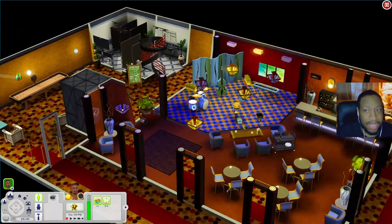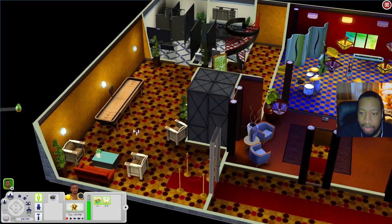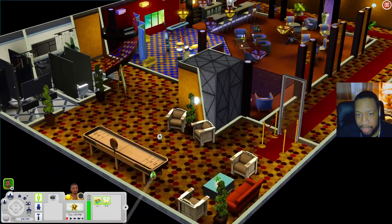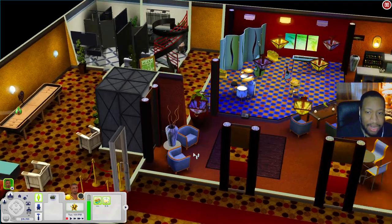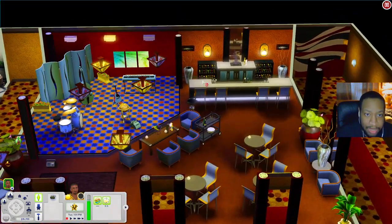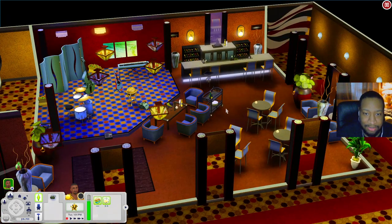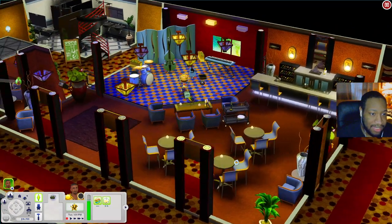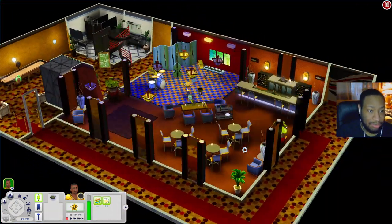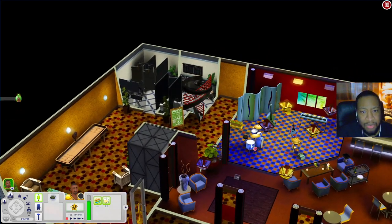Let's go downstairs. When you come downstairs you have bathrooms over here in this corner, a shuffleboard, and of course the elevator. Over here looks like VIP access because it's roped off. In this room you have a bar, a little platform for bands from Late Night, and a nice little sitting area with tables. The creator did an amazing job — I'm loving this so far.